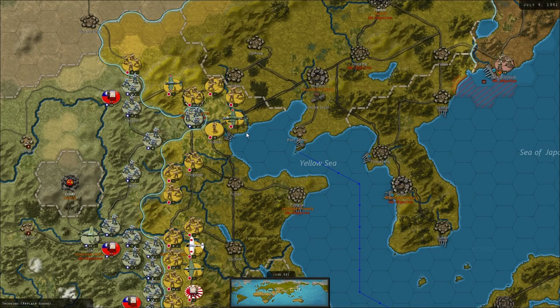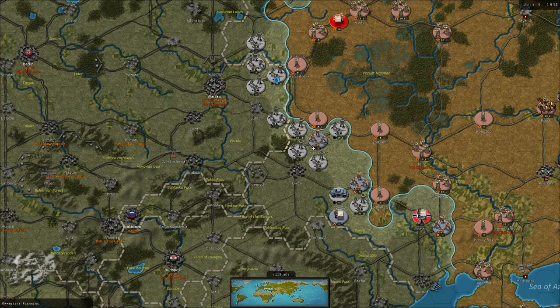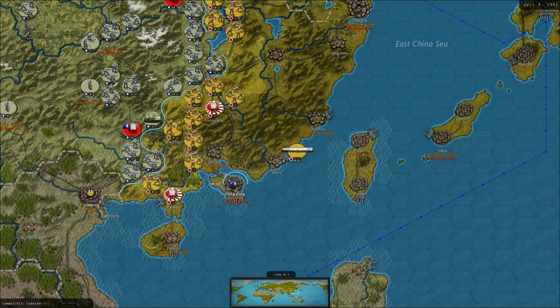The Japanese did actually pull back a little bit. We pushed this unit in Japan right up in the north, which has left it in a really precarious situation, but it has caused them to pull back a little bit there, as the Japanese Navy are doing a bit of bombing.